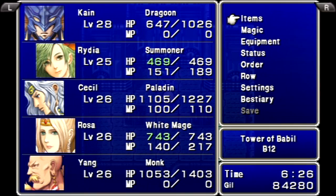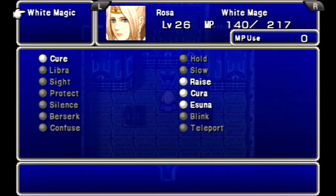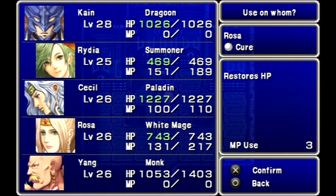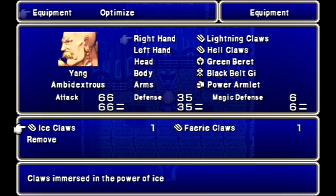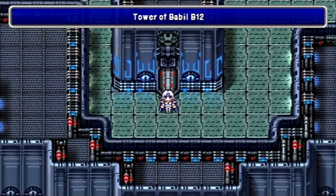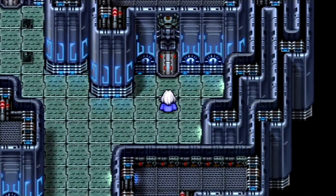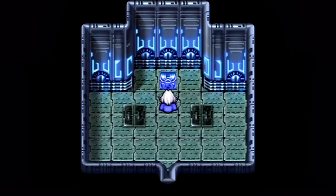We got the Ice Brand for Cecil — hooray! Put that on him; that works pretty good. Heal up after that one — this room has a really high encounter rank. I could just be lying about that room, though.